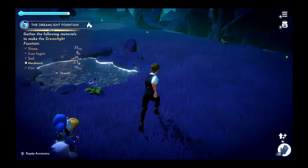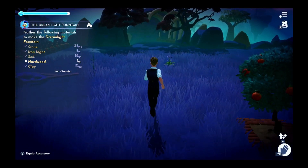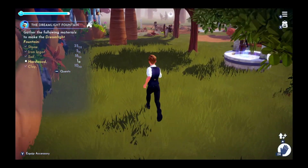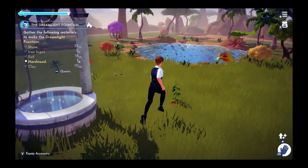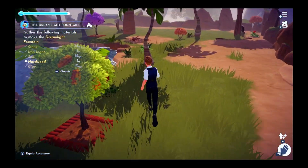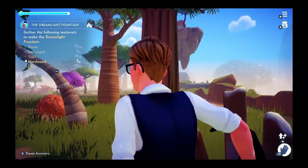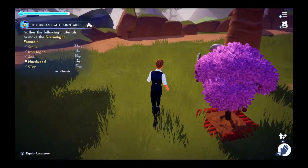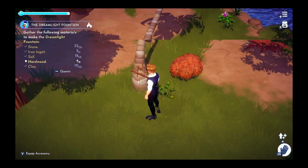Okay, all we need is hardwood — and not a lot of it, just eight, well, seven. So let's see if we can find it in the Sunlit Plateau. I'm not seeing any wood. There it is. That's dry wood, but there we are — four more to go.